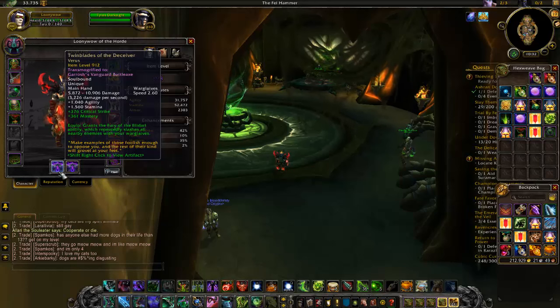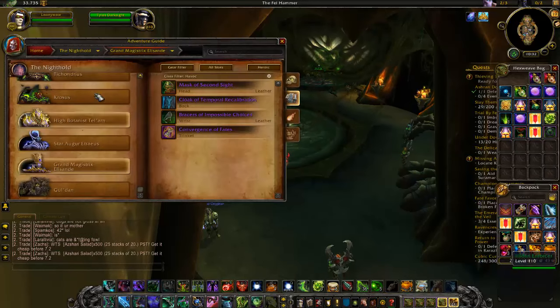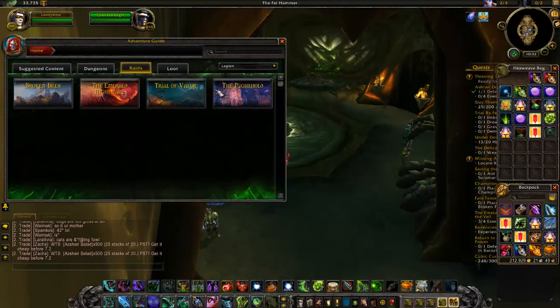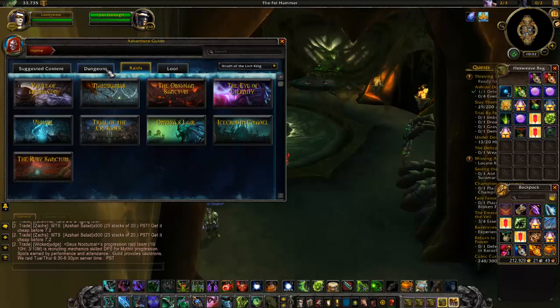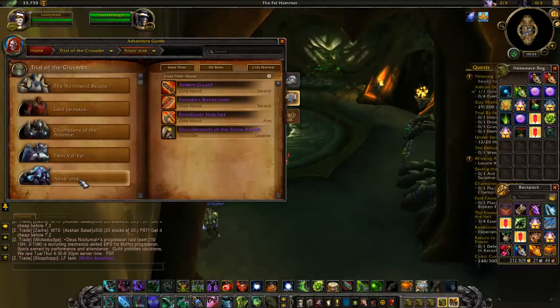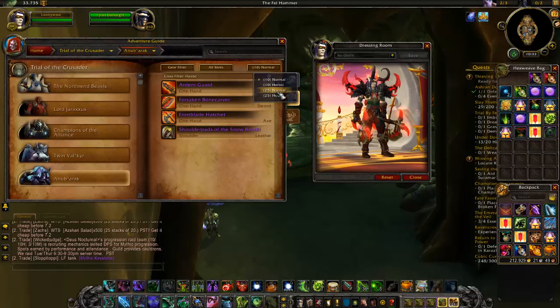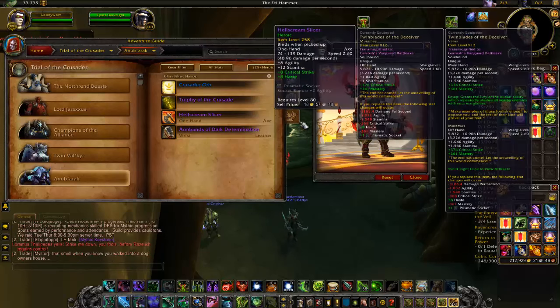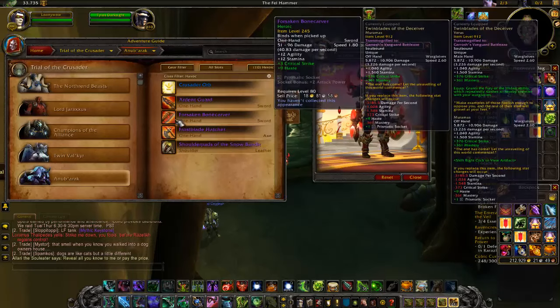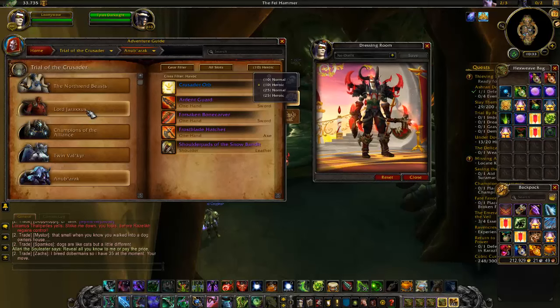If you want to look at the name of those axes — they drop in Trial of the Crusader, which is a Wrath of the Lich King raid. I'll show you right now. Yep — Trial of the Crusader. It's on this boss right here, Anub'arak. So it drops on normal, and on 25-man — on heroic it's green. So if you're looking for a green version, it's the heroic 10-man or 25-man heroic that drops the green one.